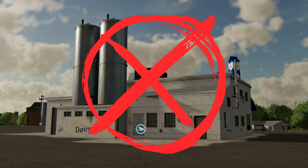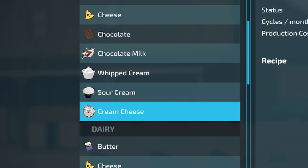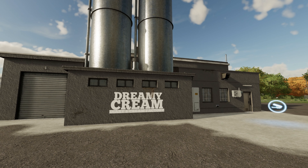Are you not making enough money at your regular base game dairy? What about some chocolate milk, whipped cream, sour cream, cream cheese? The dairy cream factory right here is what you need.